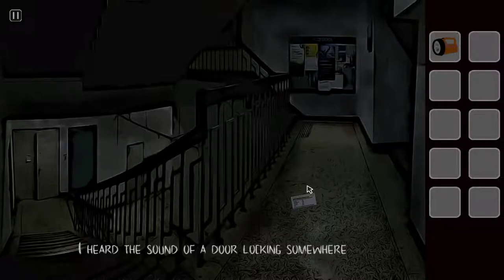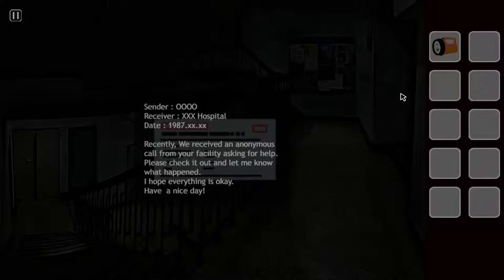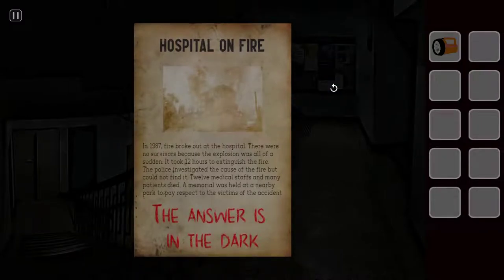I wasn't ready to go out. I heard the sound of a door — is that a door? It's Banshee. This is the very hospital. We received an anonymous call from our facility asking for help — please check it out and let me know what happened. Hospital on fire: in 1987, a fire broke out at the hospital and there were no survivors because the explosion was all of a sudden.